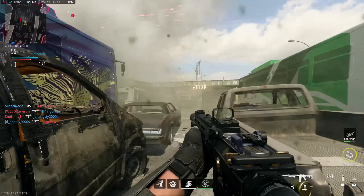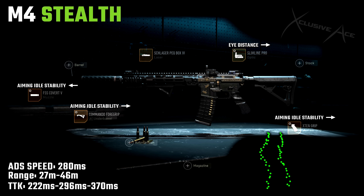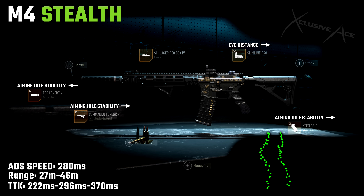This leaves us with one final build — the M4. The M4 always seems to be well-suited to stealth play in Call of Duty. We're using the Commando 4 Grip, the Slimline Pro Optic, the Schlager Peckbox 4 Laser, the X10 Grip, combined with the FSS Covert 5 muzzle — that suppressor that doesn't hurt our damage range at all and only hurts aim down sight speed by 34 milliseconds. This is a nice well-balanced build with a decent aim down sight speed at 280 milliseconds. Our four-shot kill range is great at 27 meters, it's very accurate and easy to control, making this one of the best and most versatile stealth builds in the entire game. You can pick people off at long ranges just fine, and it holds its own in closer to mid-range gunfights, though SMGs will beat you out right up close.